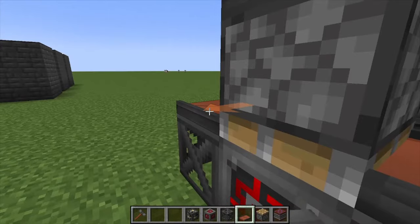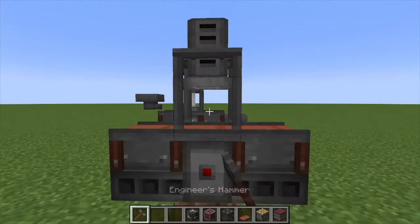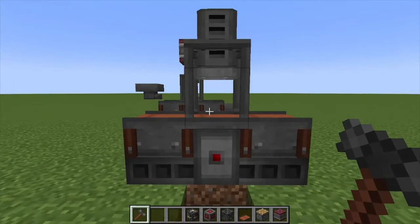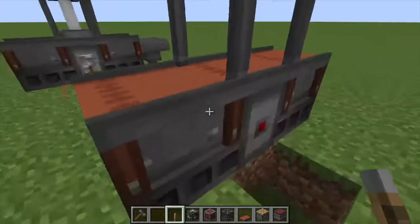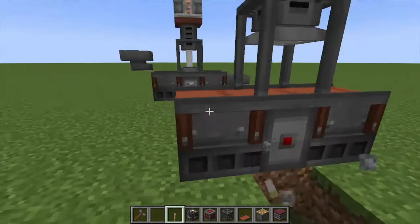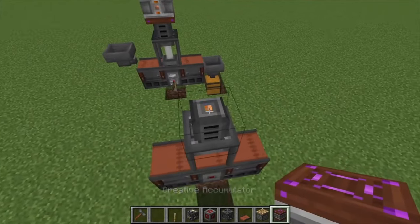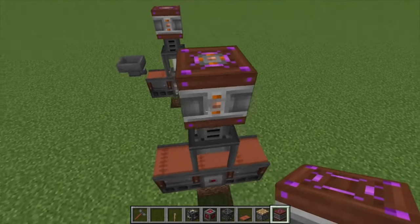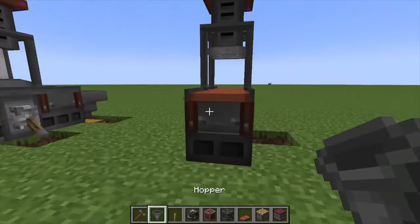We'll toss it in like that, and these little arrows kind of guide you along. Finally, get out your hammer, click the piston, and that's going to create your Metal Press. This one can be controlled by redstone on either side, which will turn the press on and off. It is powered from the top — you can see this little orange dot right here.